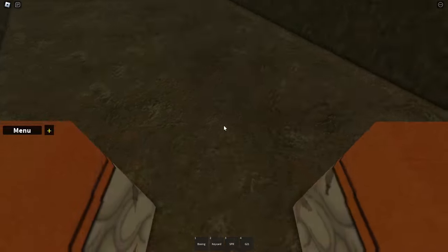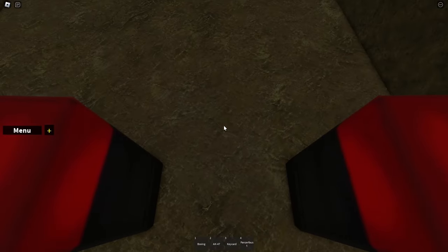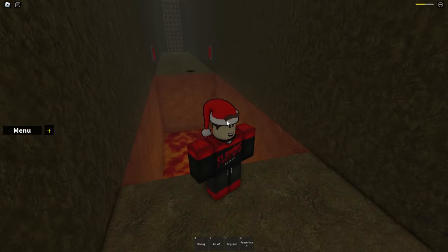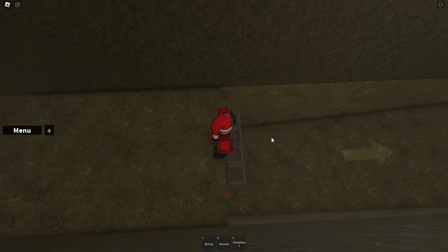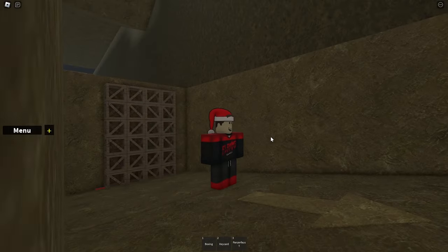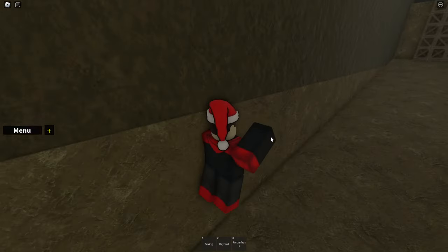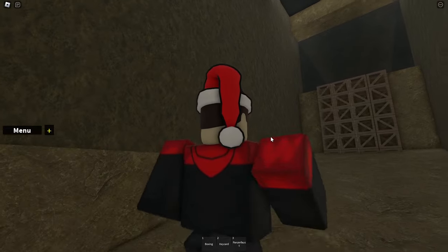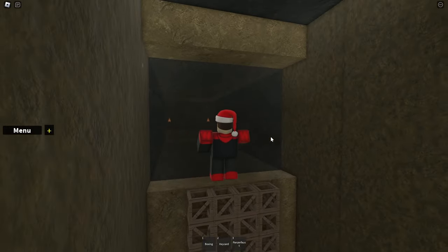After two traps you will encounter two red buttons on the wall. These buttons need to be pressed by two other people so make sure to bring your friends along. If you don't have friends you can also use the rocket launcher to get to the other side. Now you have to climb down and make sure you don't touch the trap wire. Once done, you are good to go and you can walk to the Dual Deagles.